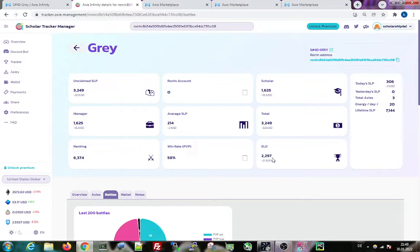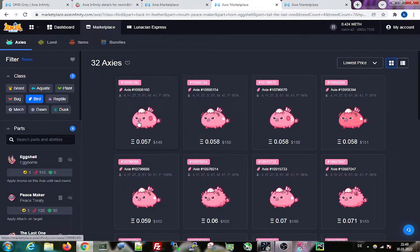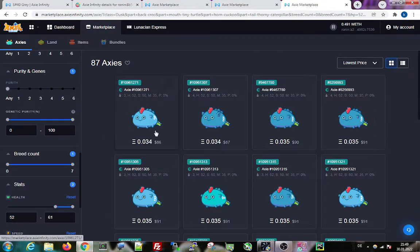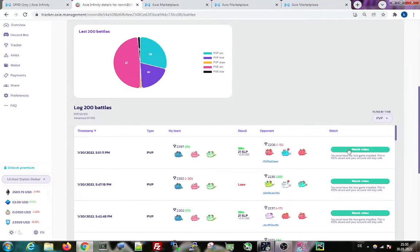When you look at the price for this team, it's actually not so expensive. For 85 dollars you get the plant, for 150 dollars you get the bird, and for 86 dollars you get the dusk — so it's like a 300-dollar team and you can reach 2300 MMR currently. This will probably also work for season 20, so let's have a look at the gameplay.